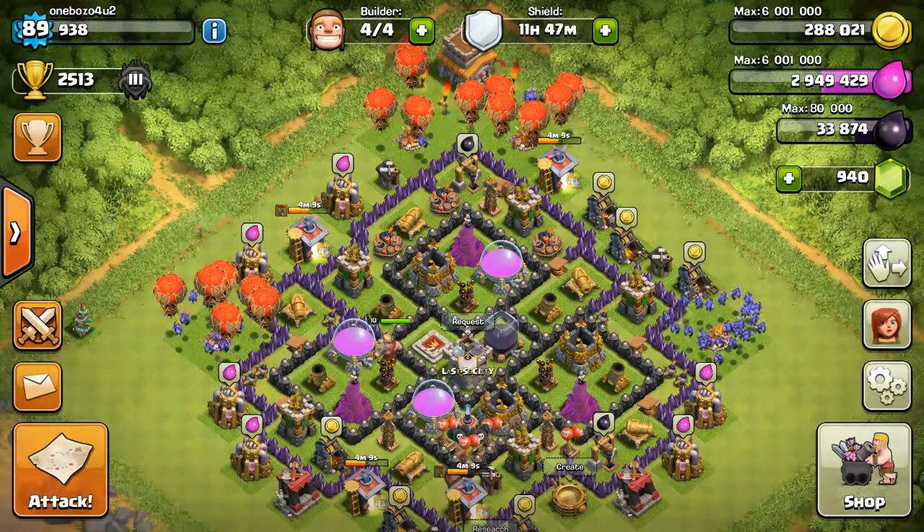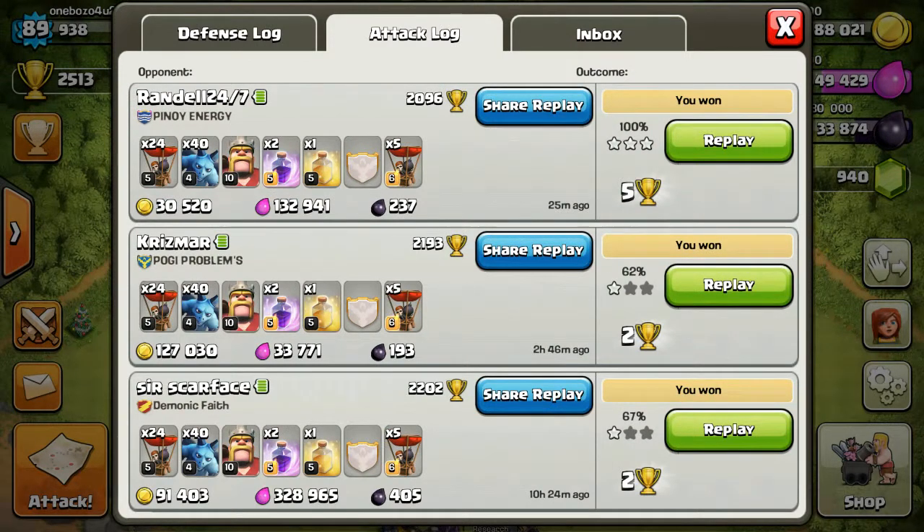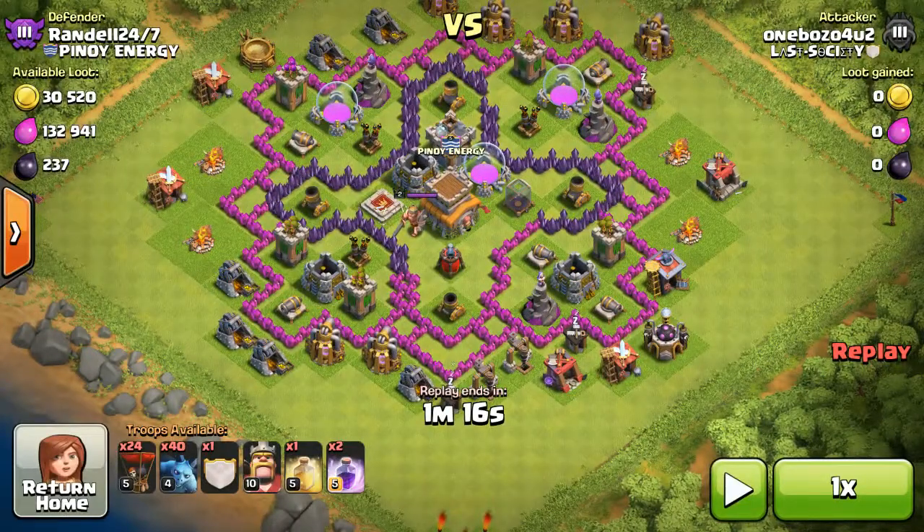Let me show you my replay. I didn't get a lot of loot because I did it for the purpose of this video. I bring 24 balloons, 40 minions, five balloons in my clan castle, my hero, one heal, and one rage spell.